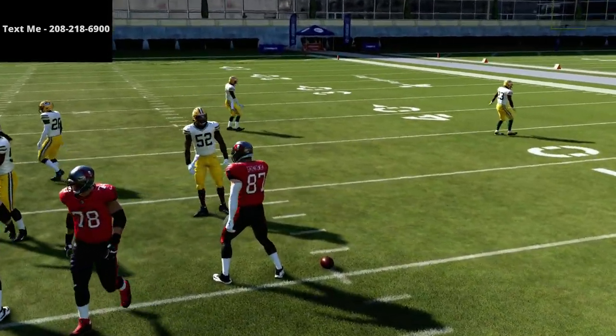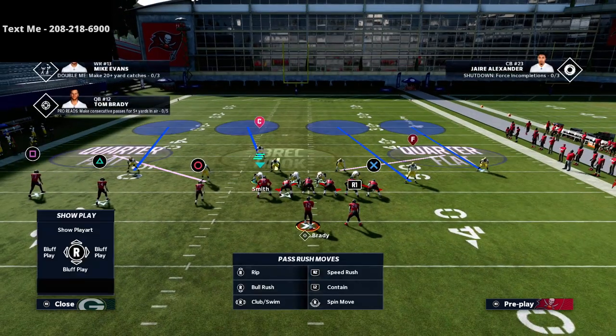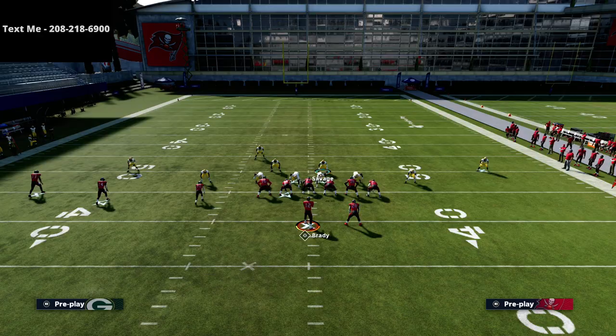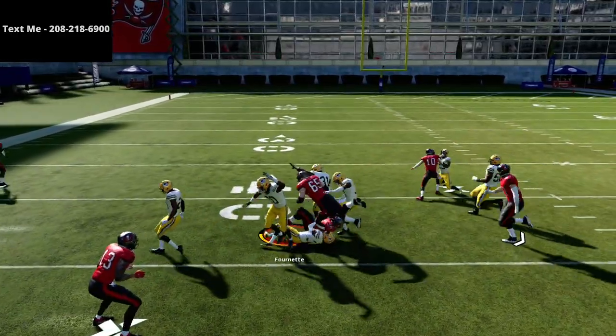On offense I'm going to move the ball to the other hash mark. This is a very simple defense that is going to be very effective for stopping the trips set. In Madden 22 you're going to see a lot of send-two or send-three — that's going to be the meta. Out of Big Nickel Over G, the base front is: show blitz, pinch your defensive line, and crash your defensive line out. Then I'm going to user this linebacker and hide behind the defensive end.